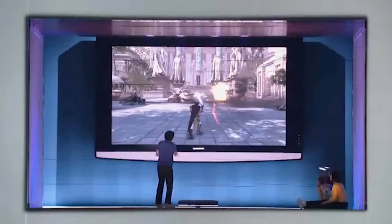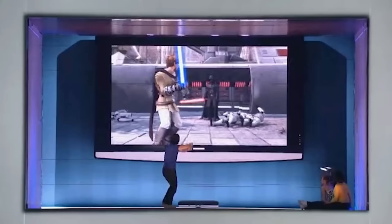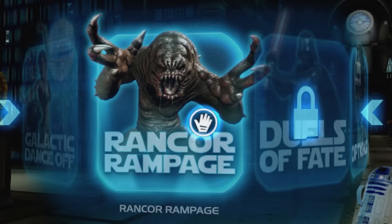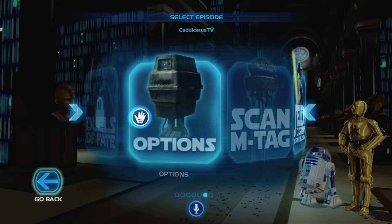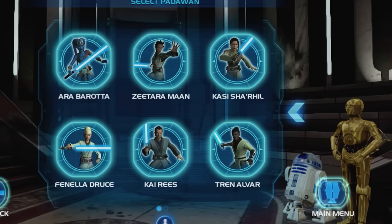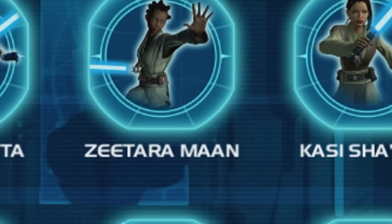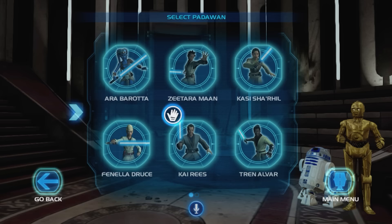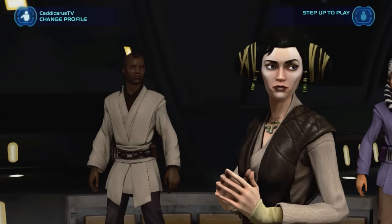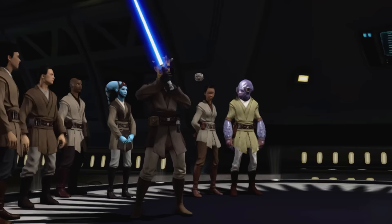I vividly remember the excitement surrounding this one — it's a Star Wars game that uses your arms to control the action, which meant Force powers and lightsaber swinging. Along with the main game there are also four additional game modes. We'd better start with Jedi Destiny. Who do I pick from this classic lineup of characters — Ara Borota, Zitara Man, Tren Alva, Fenella Druce? No — I know exactly who to pick: Dar Singe. That's a bit of a problem because I'm only a trainee Jedi, and how am I gonna fight the dark side if I can't even avoid a metal sphere shooting me?